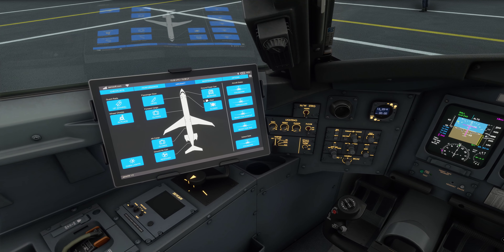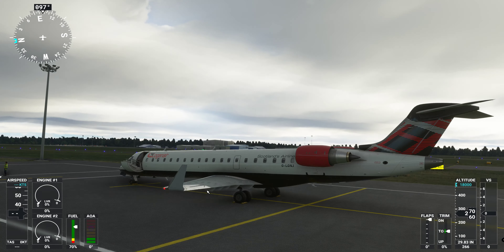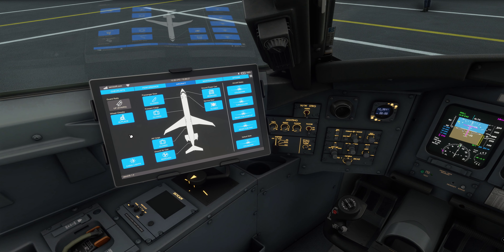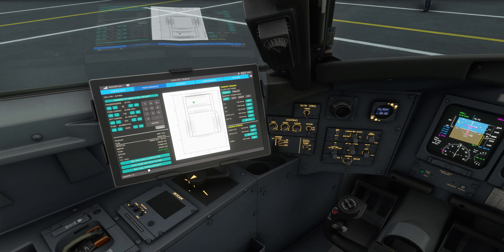We'll get everybody on board and close the doors. Performance-wise you can pull the weights across here. Because I set it up in SimBrief I can import the fuel from the aircraft — I know the FMS system is set up correctly. 52 passengers on board today. Take-off speed is 142 knots.